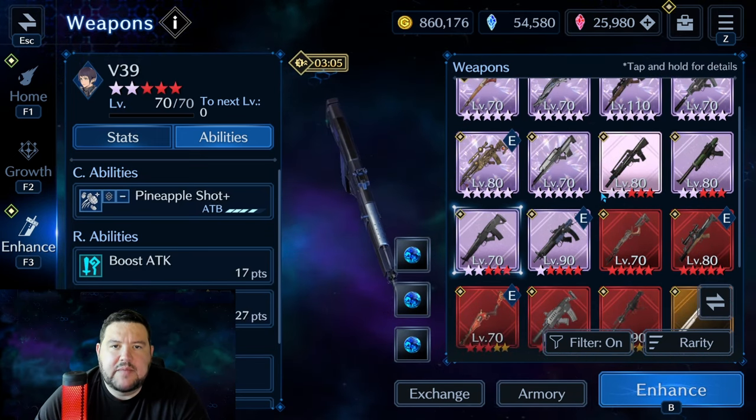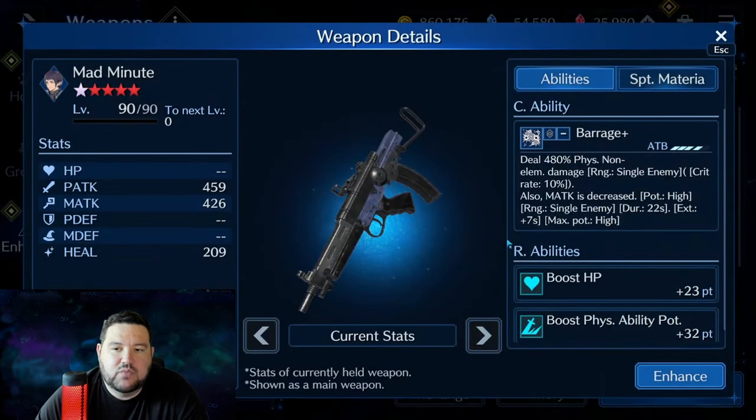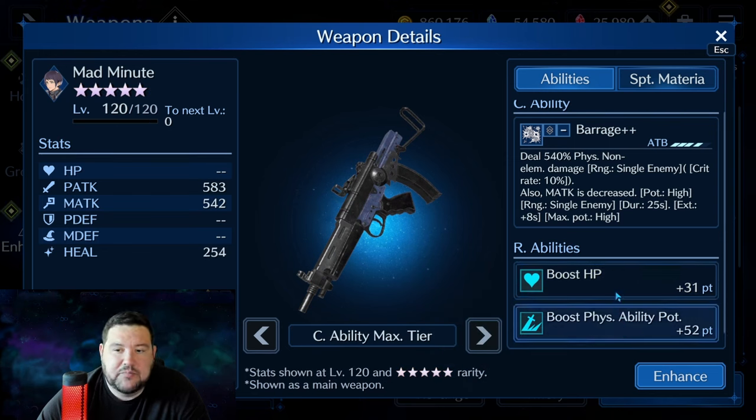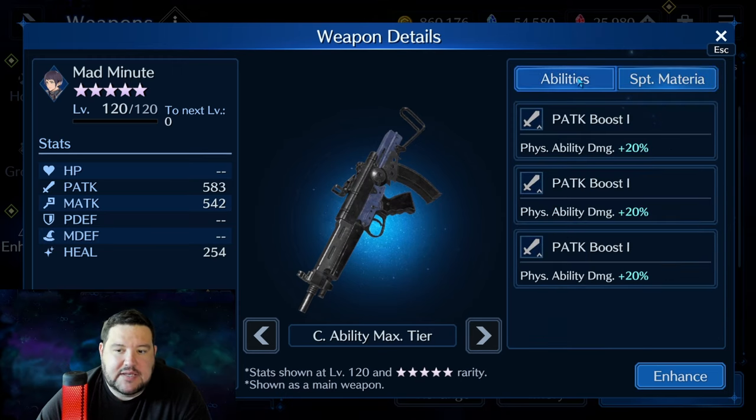The next really big one that I think still has value is Mad Minute. This was one of the best sub-weapons for any physical damage team early on in the game. At OB-6, level 90, you get 23 HP and 32 physical ability potency — that was really sought after because not many weapons had physical ability potency. At OB-10, that's 31 and 52, which is pretty good and makes this weapon still viable. The C ability at 540% isn't amazing, but magic attack decrease makes this hands down better than Tifa's Tiger Fangs, though the question is whether you'd use Lucia over Tifa at all.